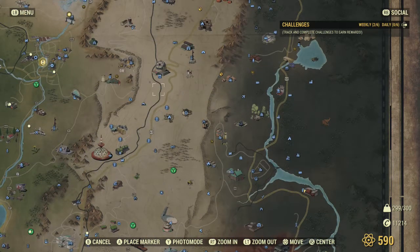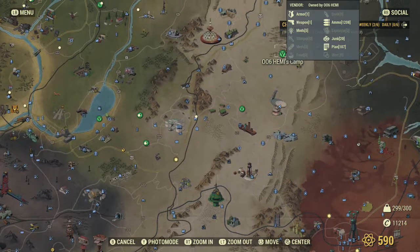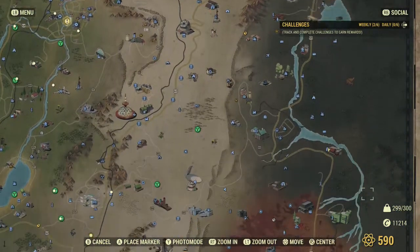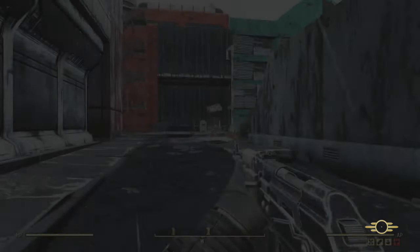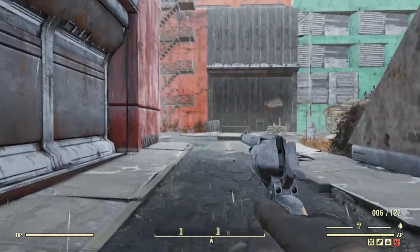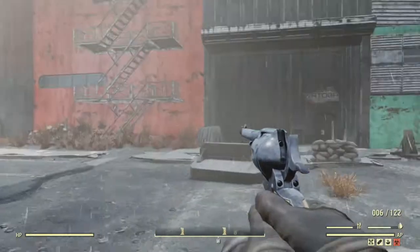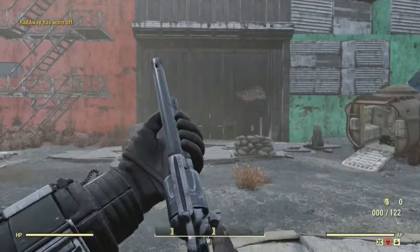Where else is there Scorched? That's Ghouls in there. I know where there is — Whatoga Civic Center, there are Scorched there. I hope they add more weapons to the game. One of the new weapons that interested me — technically a weapon from an old game they added to this one — is the Colt Single Action Army they added. Let's look at the reload animation. It's surprisingly smooth.